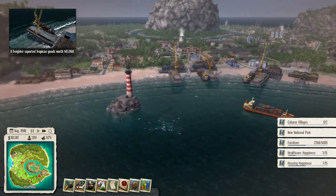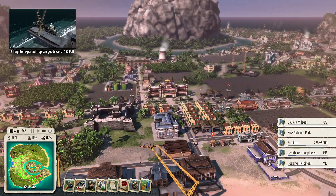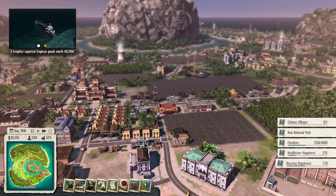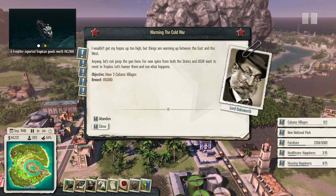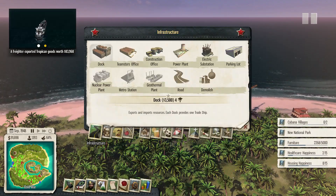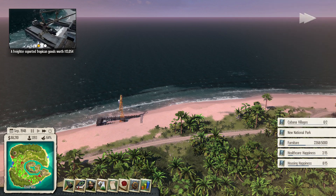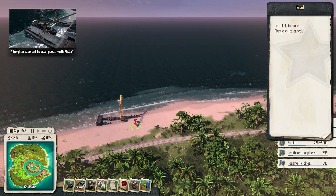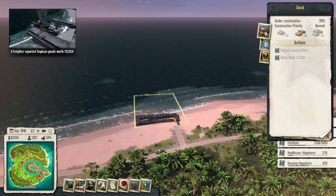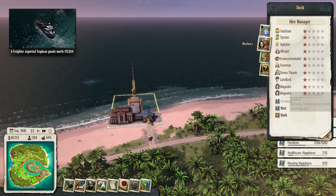Alright guys, I'm starting to actually see the computer slow down as a result of the number of things I have on here. Right now I'm supposed to be exporting furniture, increasing healthcare happiness and housing happiness. I wouldn't get my hopes up. Having some cabana villages now, I'm trying to create some tourism over here. To make that a little easier, I'm going to put another dock here because I don't want people to travel all the way across the island.